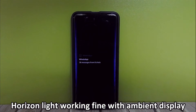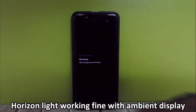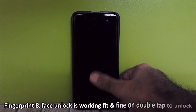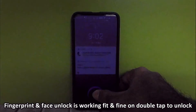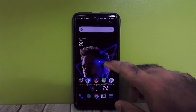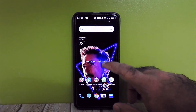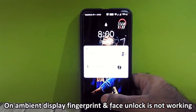As you can see, horizon lighting is working fine with ambient display. Fingerprint scanner and face unlock are working as expected — double tap to unlock, pulse pickup. However, on ambient display, face unlock and fingerprint scanner are not working.